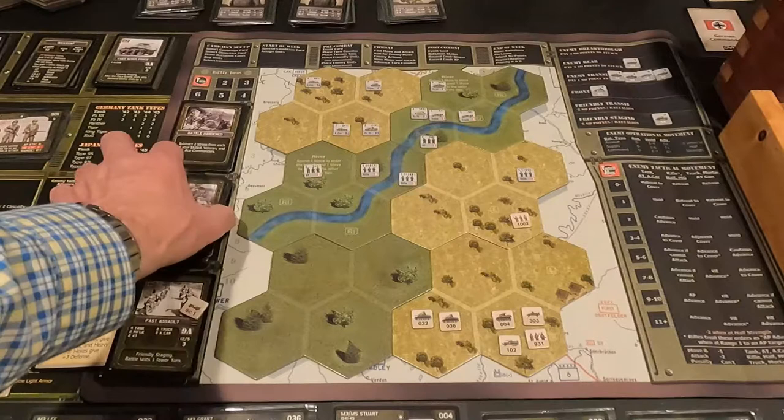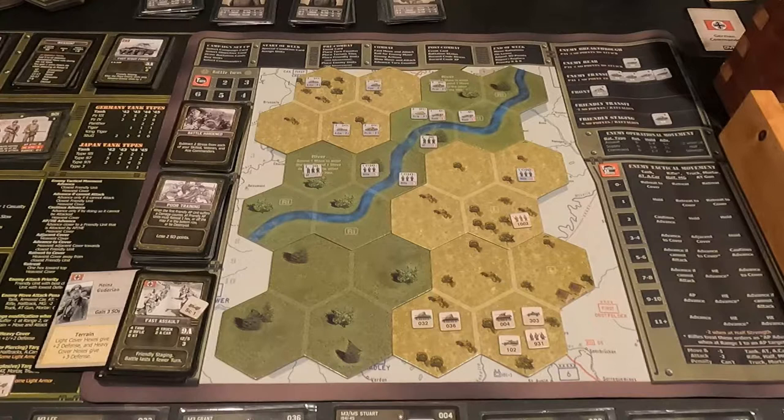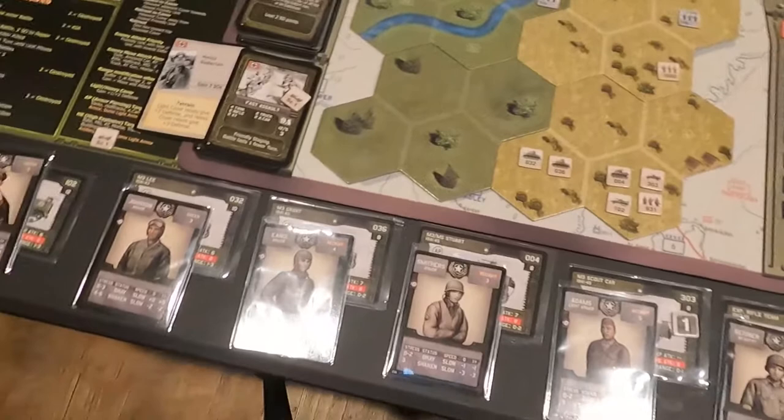That really sucks. So the first thing I have to do on this first move with my armor is get these guys out of the back row, because I can't have them getting pushed back off the board and losing them. I have to have them move forward.